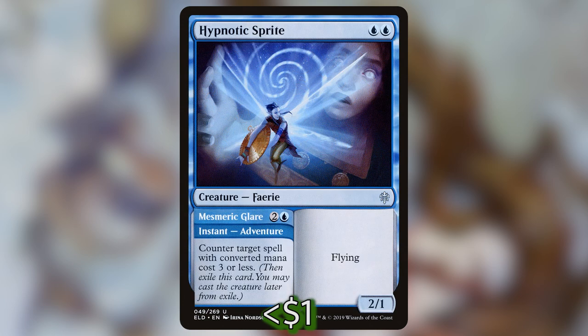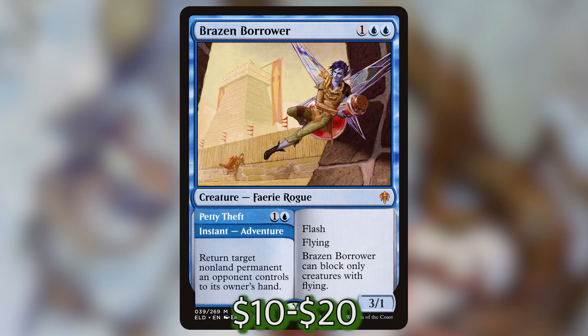Next up, Hypnotic Sprite can adventure for two and a blue called Mesmeric Glare — cast at instant speed to counter target spell with converted mana cost three or less, ship it to the Adventure zone, then cast it later as a flying 2/1 fairy for two blue. Brazen Borrower is one blue-blue for a 3/1 fairy rogue with flash and flying that can only block creatures with flying, and its Adventure is Petty Theft — one and a blue to return target non-land permanent an opponent controls to its owner's hand.